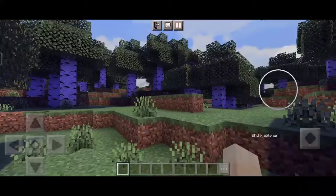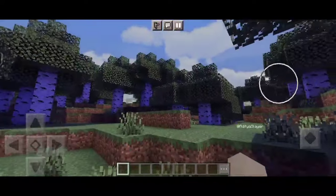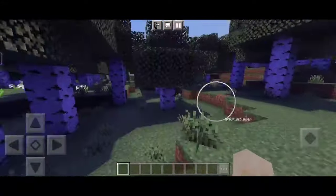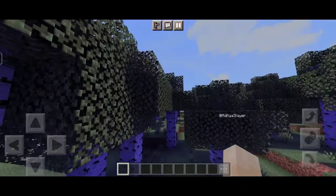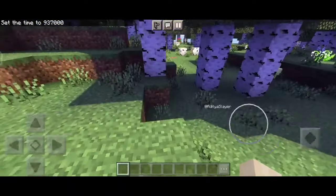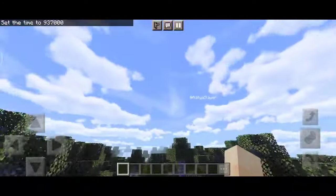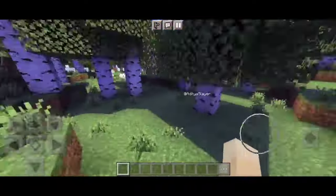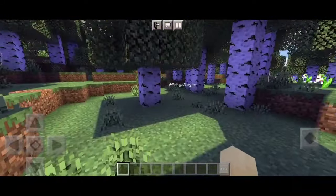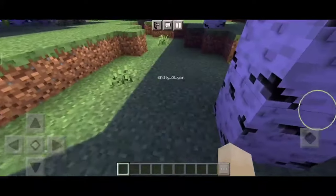I can't stress enough how much of a game changer this shader is for Minecraft Pocket Edition — it's like having a whole new game right at your fingertips. So if you're ready to take your Minecraft experience to a whole new level, make sure to check out the MCPE 1.20.51 shader ultra-realistic — it's the top shader for realistic water and shadows. And that's it for today, my fellow Minecrafters. I hope you enjoyed this video and found it helpful. Don't forget to like, comment, and subscribe for more awesome Minecraft content. Until next time, happy crafting.